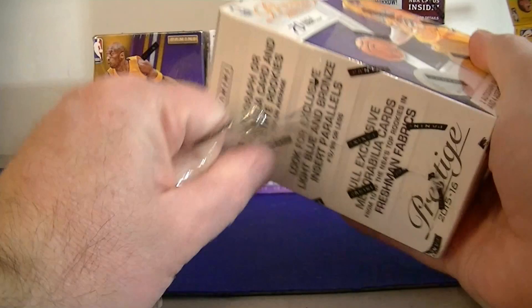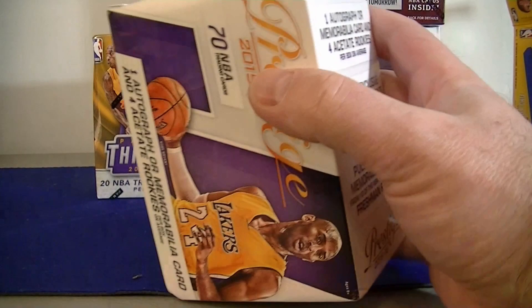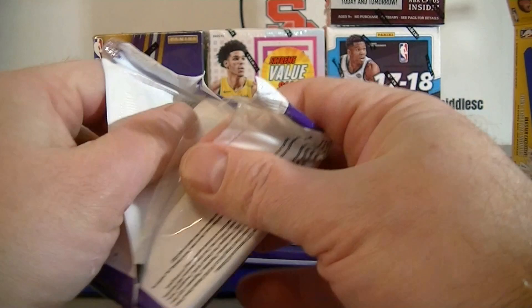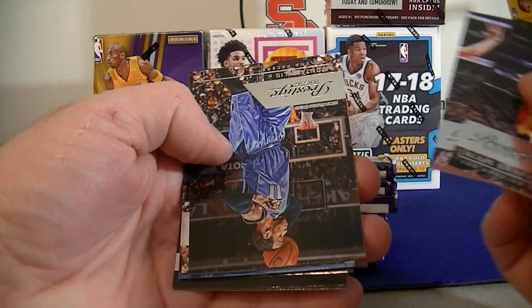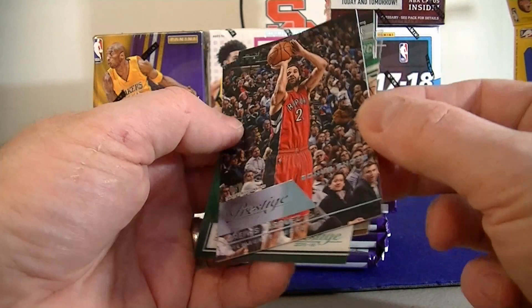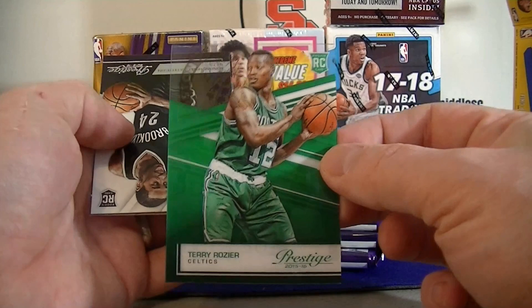Here we go — this one has one autograph or MIM card and four acetate rookies. Pack one. Blake. We got Ellis, Stevenson, Reezy, Meeks, and we got the bonus shot — it's like blue — Vasquez. Rozier rookie — he's playing pretty well.